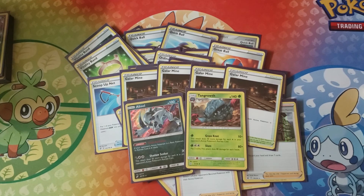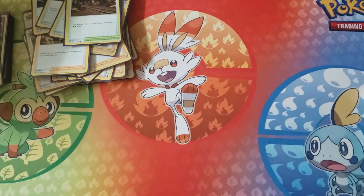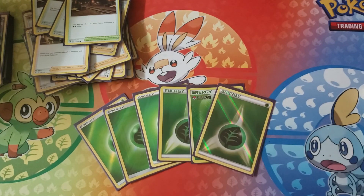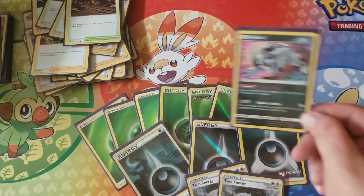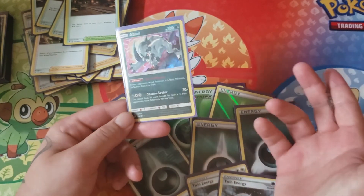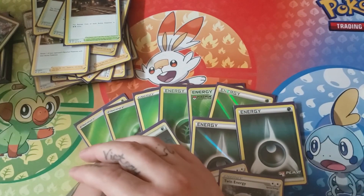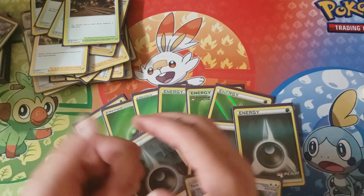The more you can stack that retreat cost, the more damage both parties are doing, and your opponent's really not going to have a good time with it. It's a rather small energy count in this list, but I feel like it works out pretty much every single game. You're running six Grass, three Dark, and three Twin. The reason for the Dark and Twin is because of Absol — Absol does more damage than Tangrowth and can one-shot a Dragapult VMAX, which is very prevalent in this meta right now. Anyway, I hope you guys liked Meme Deck Mondays. Mark signing out for Team OTK — leave a like and a subscribe, and we'll see you on the next episode.